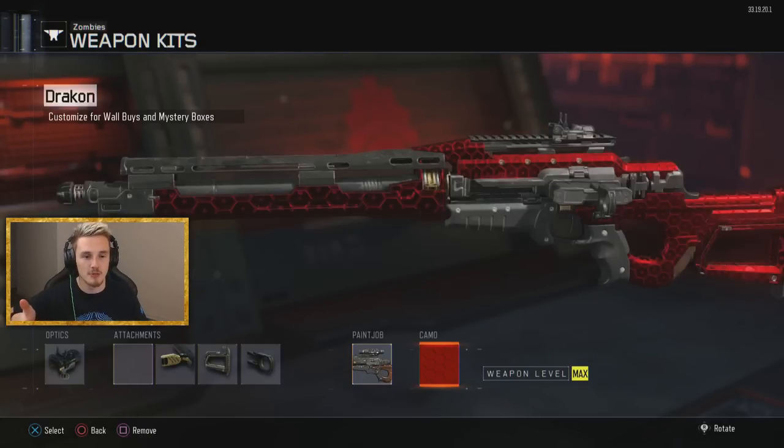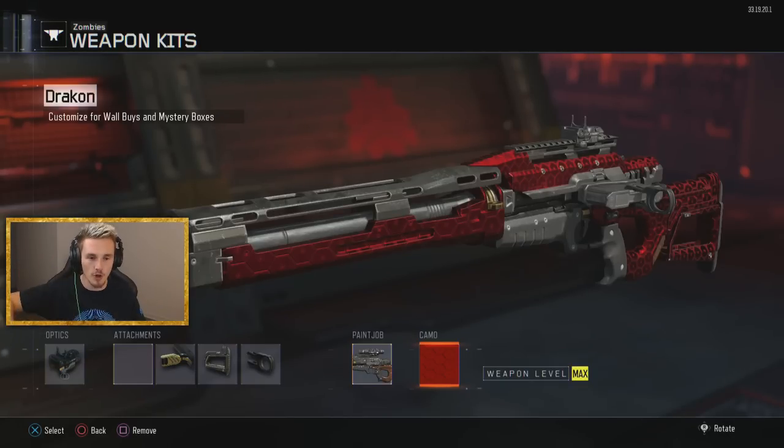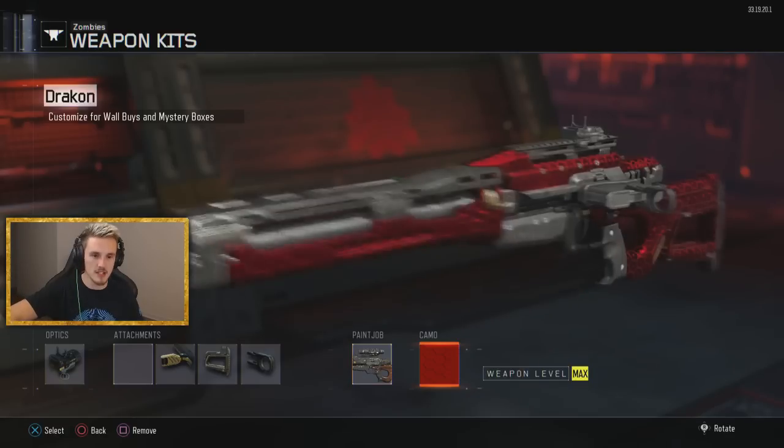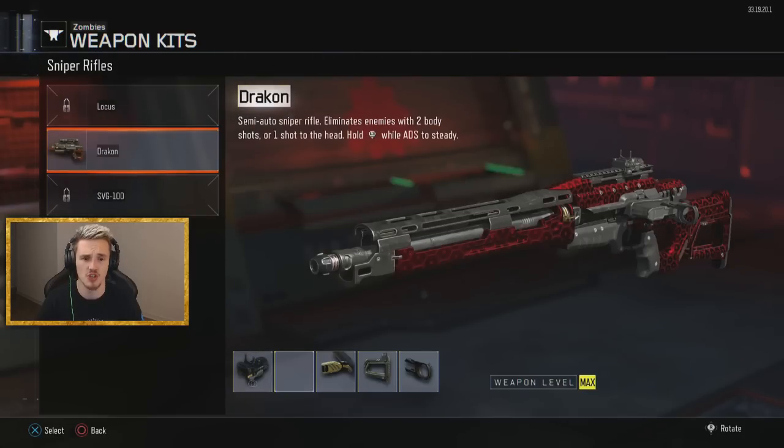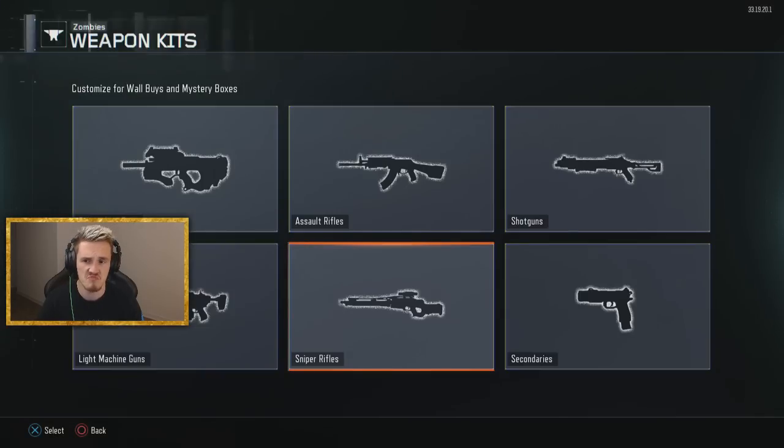Don't forget, this helped get me to round 40 on The Giant. It's a one-shot kill — it's a beast. It's a one-shot kill up until like round 25, nearly 30. If you pack-a-punch it, it's like a one-shot until round 40. So that was definitely a good decision to keep that max pack-a-punch. I'm definitely okay with that.